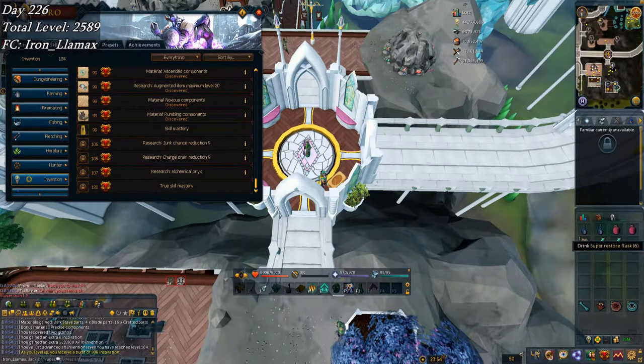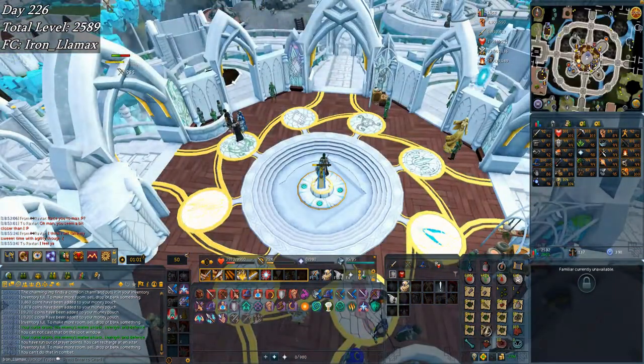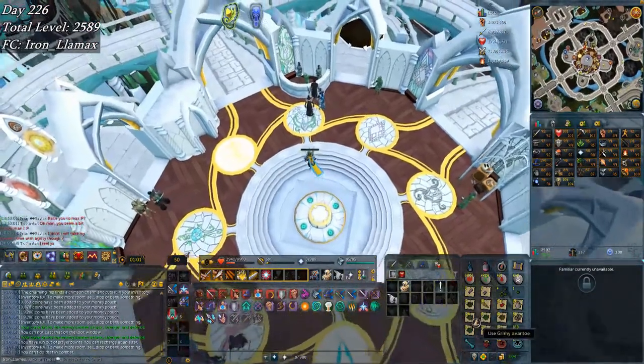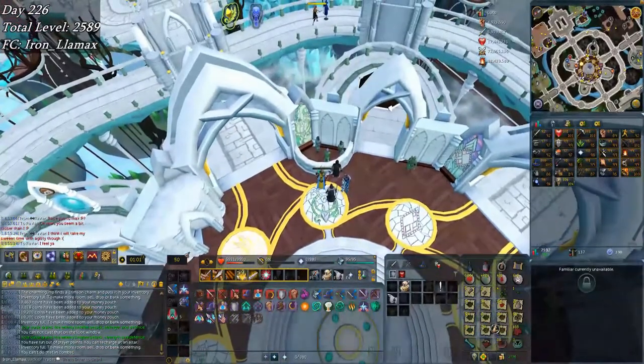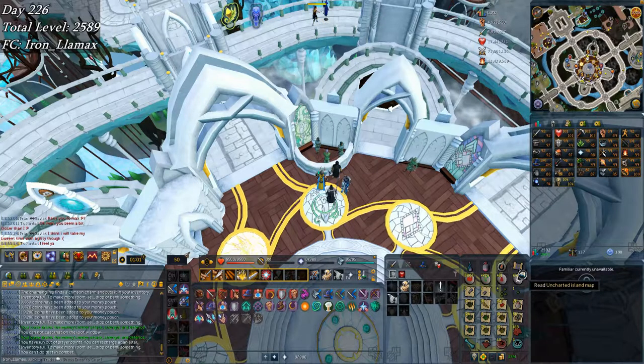About to go do some fire gains. That was quite a productive hour — this is all of the herbs I got: 124 avantoe, 76 ranarr, 64 snapdragon. The snapdragon and spider eggs are pretty good. Then there's some torstol in the end plus a torstol seed. I also keep getting these uncharted island maps which are quite useful. Pretty happy about that, plus some crimson charms. I also picked up 98 Prayer and 89 Strength.